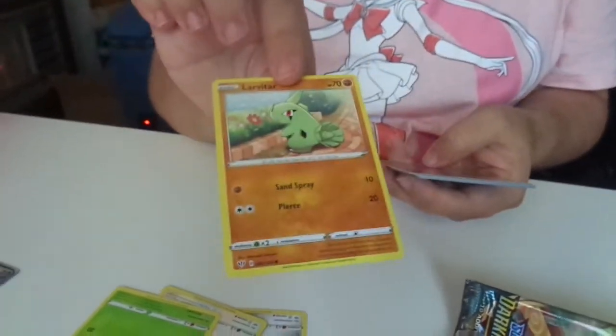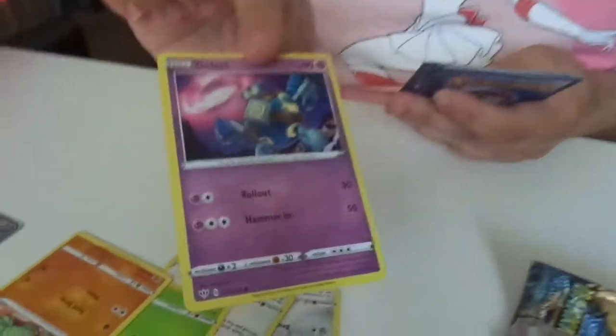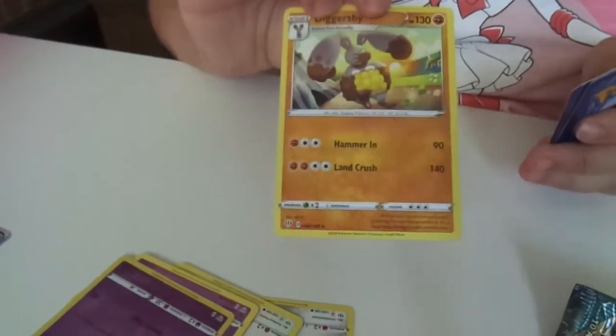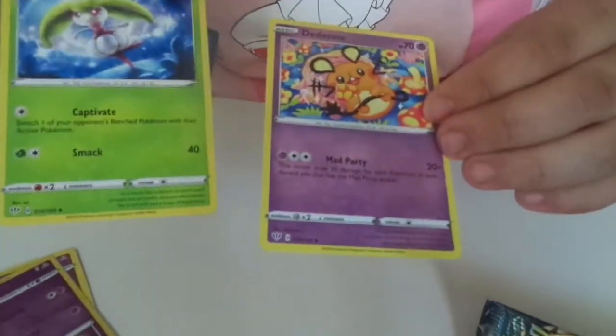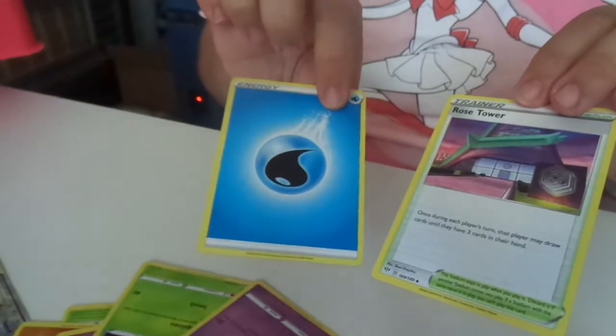That'll be tour. Colette. Nice and shiny Gothitelle. And we've got the night evolution — put you two together. Steamy Dedenne. Rose Tower and an energy — water. Okay, let's pack it one then. Double Clash this one.